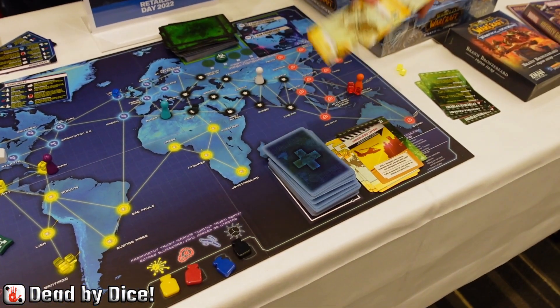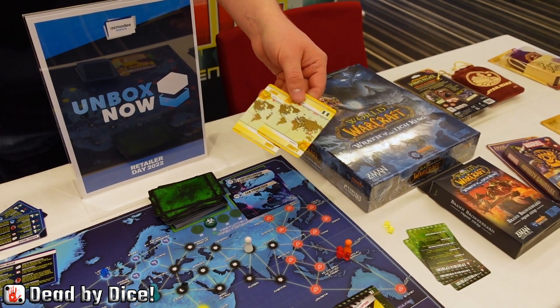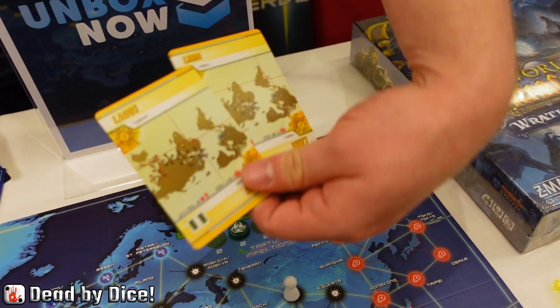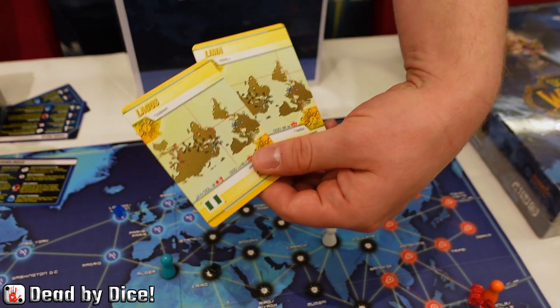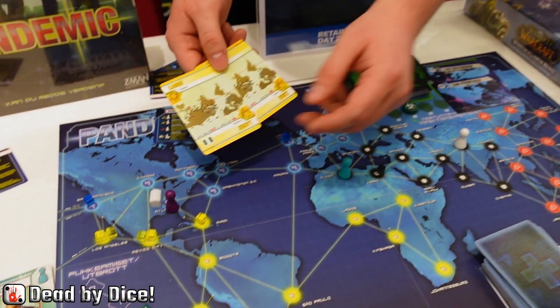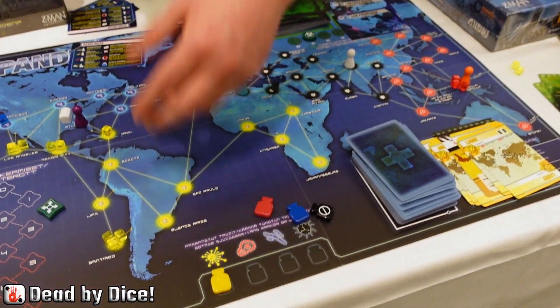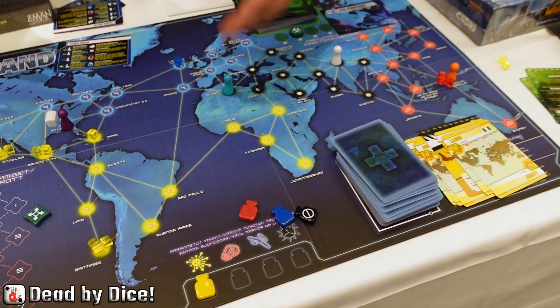During the game you also get new cards that you use in order to move around the board, and you will use them to help discover a cure. When you have five of the same cards and you move to a research center, you can use those to research the cure. The game ends when you have all four cures — then you win.